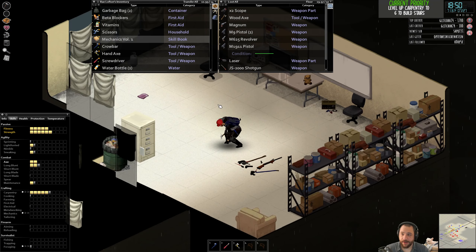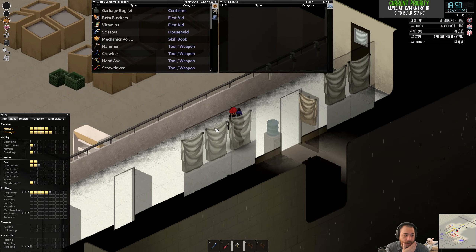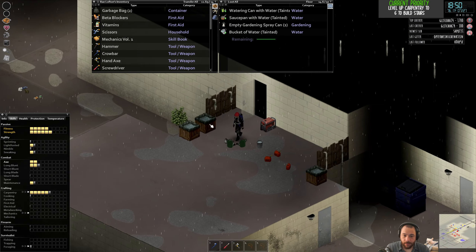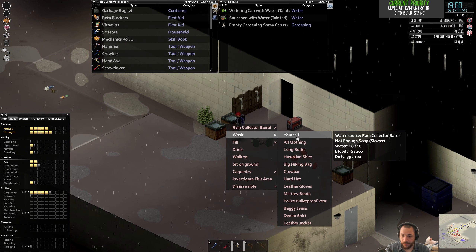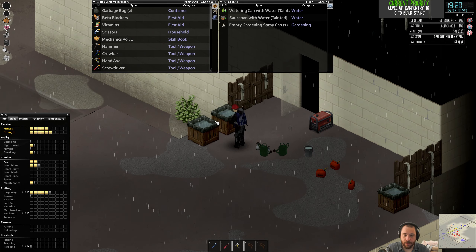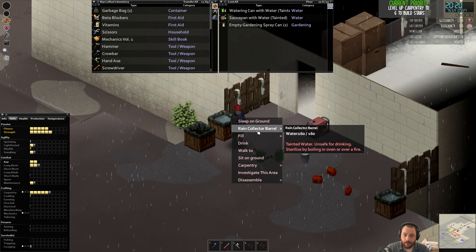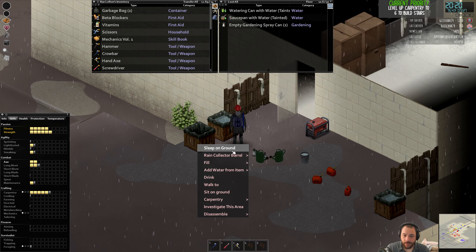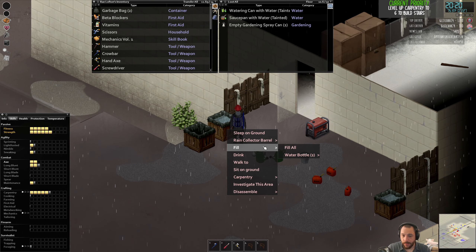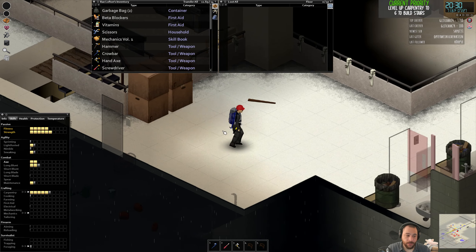One thing I could do is clean out my clothing. It's raining pretty hard, so using rainwater from the rain barrels to clean the blood off myself and clean all my clothing is fine because the rain barrels will fill back up. Just doing a little laundry here. This rain barrel I drained from 160 to 74 — that's almost 100 points of water — but it'll fill back up. Not too worried about that.